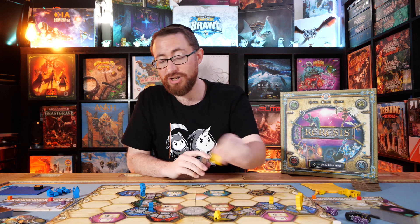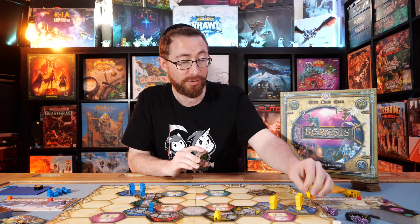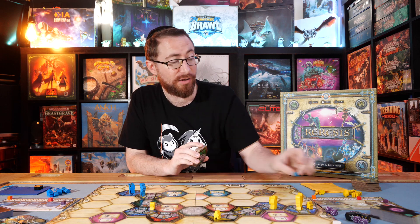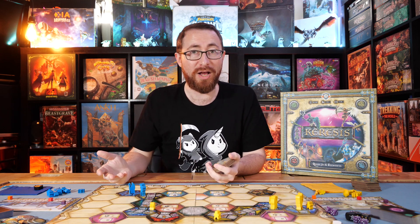Each of the shrines comes with a powerful ability that you'll have access to once you get your shaman onto that shrine. The other way you can control shrines is by having the shrine face up and controlling three tiles of that color. So for example, if yellow takes control of that tile, yellow now controls three blue tiles, and so without ever even going there, they can now control blue as well.